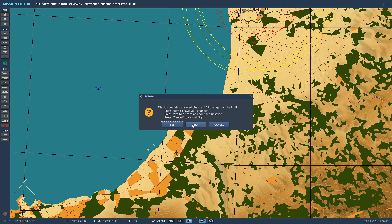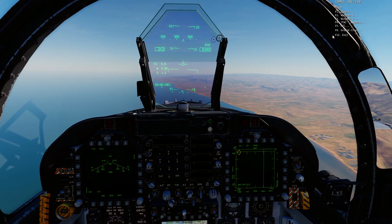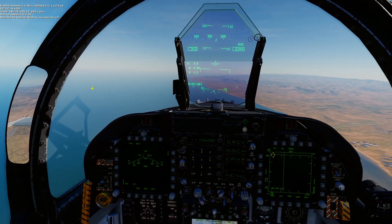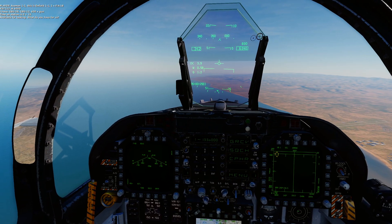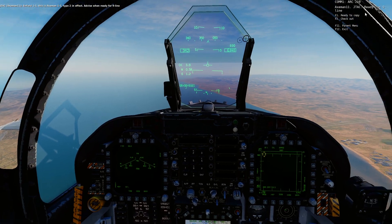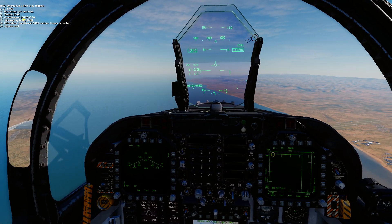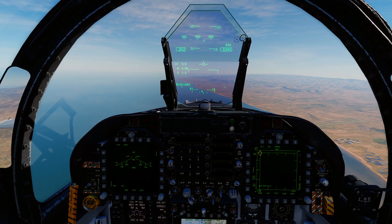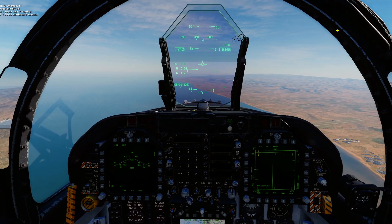We're going to quickly spawn into the mission, then active pause. We're on frequency 133 — go to F4, JTAC Axeman 1-1. We're checking in, telling him what we've got on board and confirming it works. We can tell he's working because we selected Laser and you can see the laser code. I'll make a separate video on how to actually use the JTAC properly — for now we're just confirming it's all good to go.